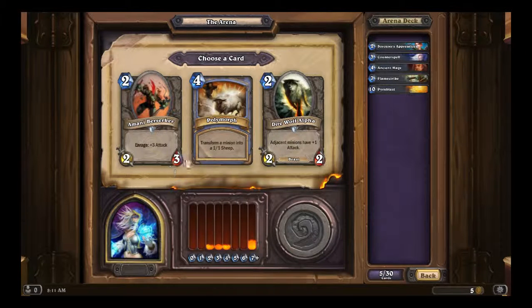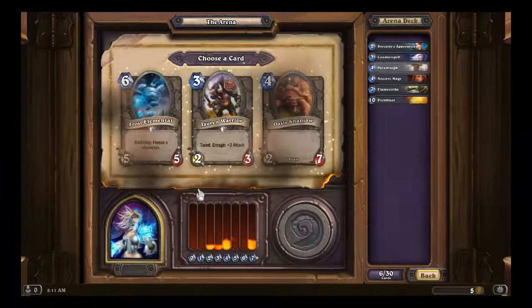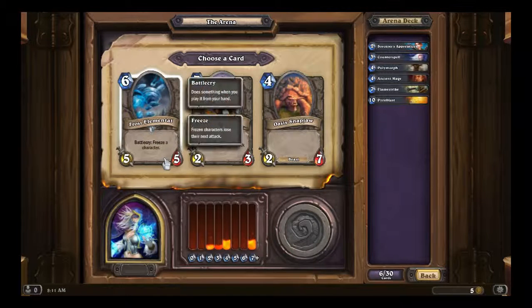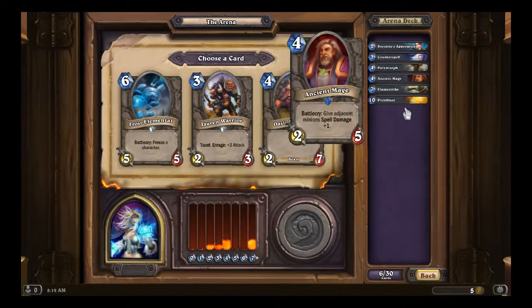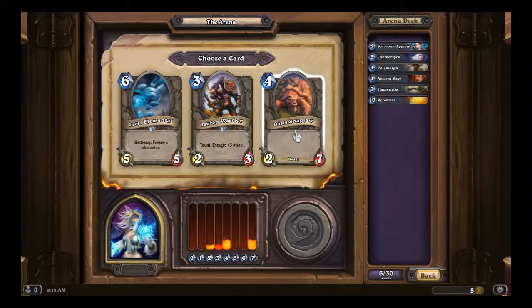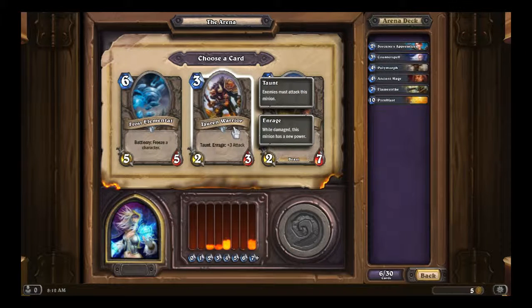Arami Berserker, Polymorph, and Direwolf Alpha. To me there is no comparison — it's Polymorph. Frost Elemental, Stonetusk Boar, and Oasis Snapjaw. We don't have much early game going for us at the moment, so I'd pick the Stonetusk Boar — sorry, the Torn Warrior — for the early game.